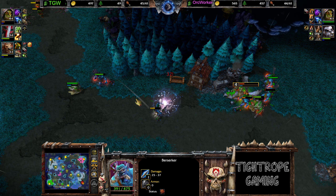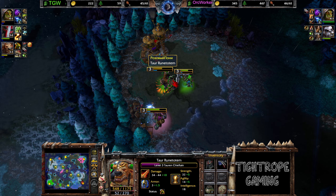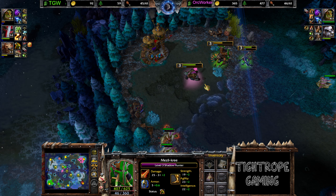That's a value stomp and a value healing ward out the back. Finally cancels it but it did a lot of work. TC's coming back in — he's got no more mana though. Looks good right now for Orc Worker, TGW is on the run. The Shadow Hunter's in trouble, getting blocked, but it's pretty good healing. Picks up the Gauntlets that he left behind. One Berserker a little bit isolated.